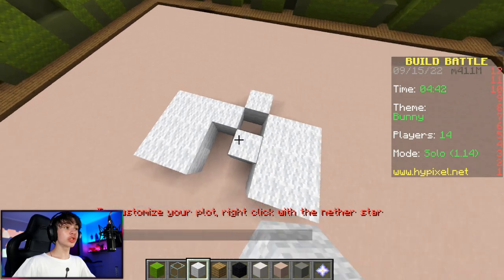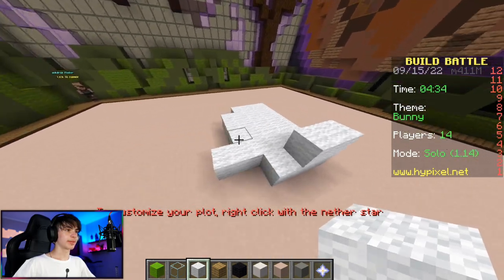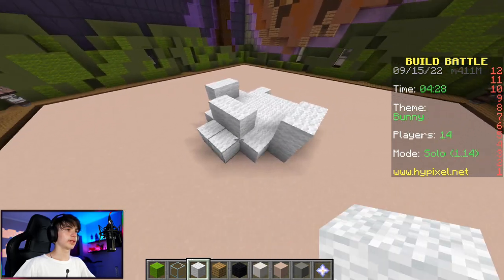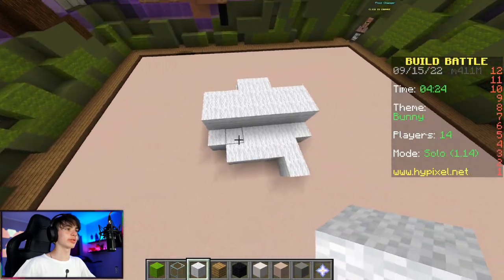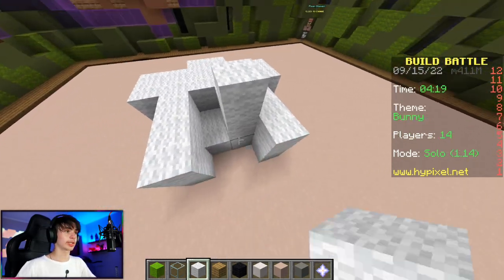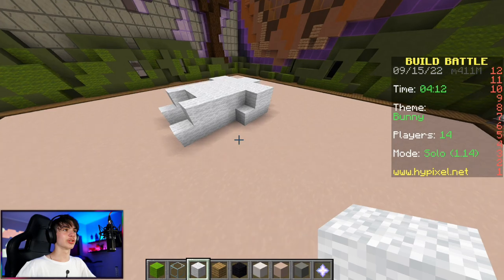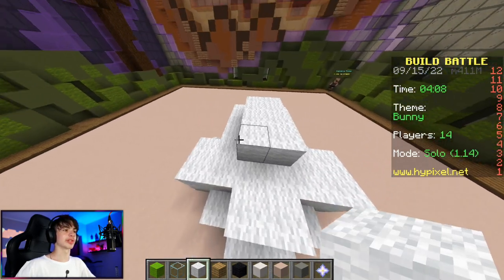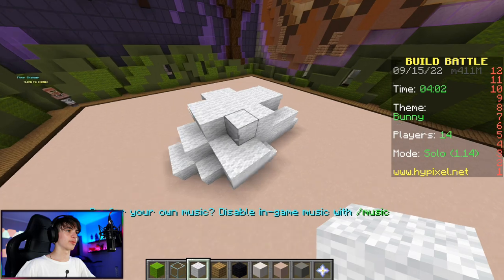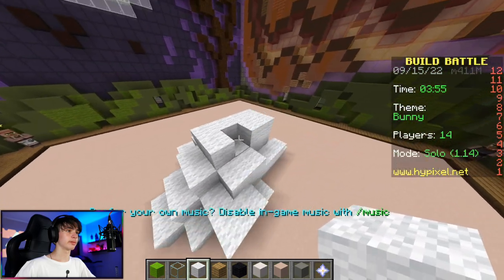We're gonna make a random rabbit. These are gonna be the legs of the rabbit - rabbits have cute legs. Our rabbit looks good, it's kind of in its bread phase, like when a cat gets into the bread loaf phase - but for rabbits. This design feels pretty good, a simple design that you can pick up and understand.